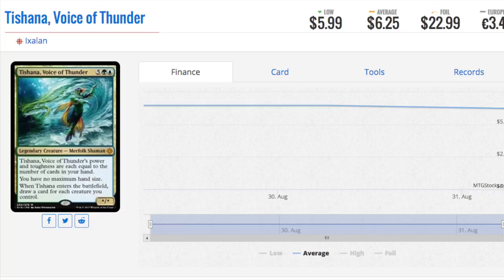Its power and toughness are each equal to the number of cards in your hand, and you have no maximum hand size. It's a lot of good stuff together, but it relies on you having many creatures and many cards in hand. If you play your creatures out, assuming they're not tokens, you're actually doing a disservice because it's getting weaker. It costs 7 — everything in this set costs a bazillion mana. Do I believe these are playable? I don't know.